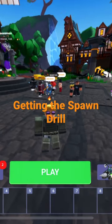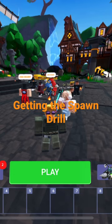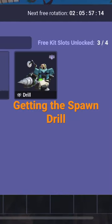So what you want to do is, once you reach level 10 in the battle pass, you will get him. Then you can go to kits — Kit Owned — tap up here in the top left, and then you can do Drill.